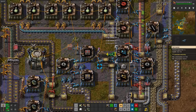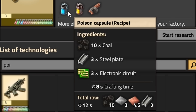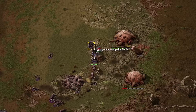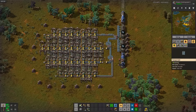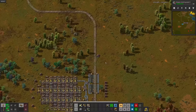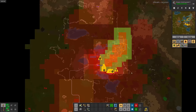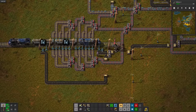I'll set up roboports, start peppering them around the base, and gather materials for another smelting array. There's projectile damage, which reminds me I should probably queue military 3. Someone told me that poison capsules are overpowered, so I'd like to try them. While I started automating all of the kinds of inserters, the biters decided to make the most aggressive expansion I have ever seen. No thank you. And while I was dealing with that, the bots finished building the new smelting array. But now our bottleneck is loading the train — I'll go redesign that with some buffers.